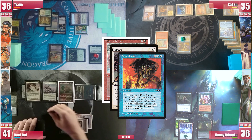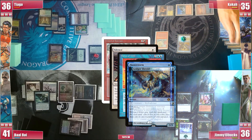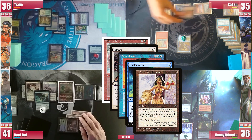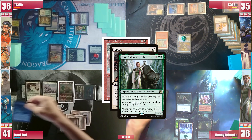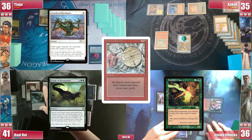In response to the Force of Will, Baal casts a Flusterstorm, and the storm adds copies. He points 3 copies of Flusterstorm to the Wheel of Fortune, forcing Kaka to crack his LED for it to resolve, and the original Flusterstorm goes towards the Force of Will. Kaka does crack his LED to pay for the copies, but Force of Will is countered. So in response to the Silence, Jimmy flashes in his Yeva, Nature's Herald. Silence resolves and then everyone discards their hands and draws new 7 cards.